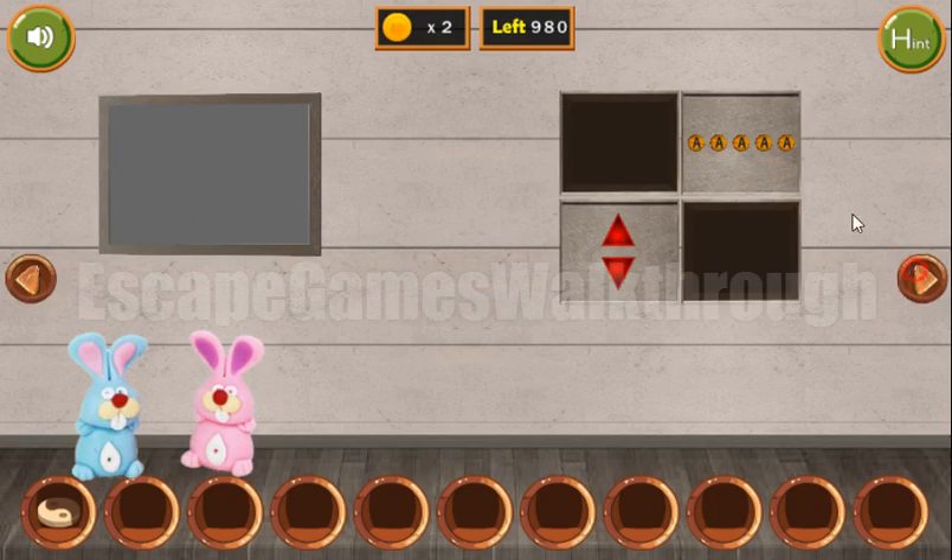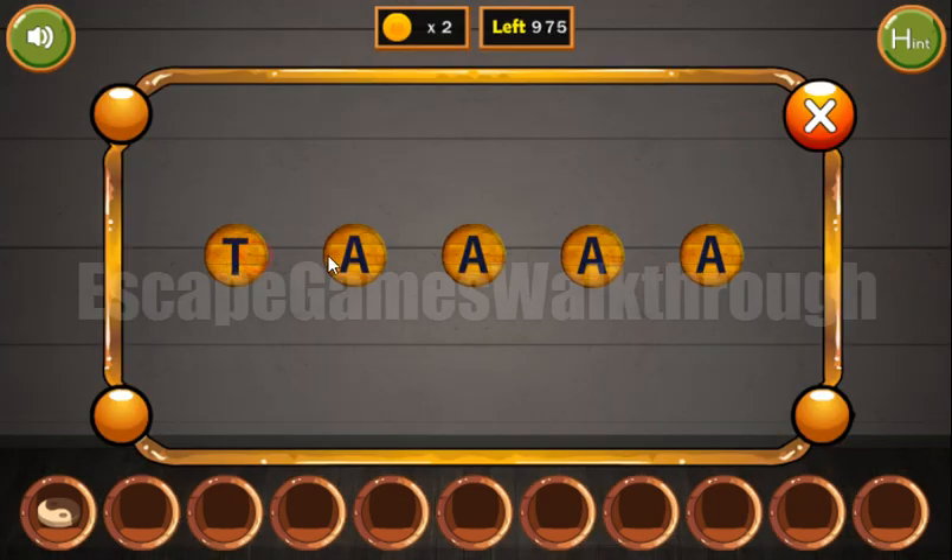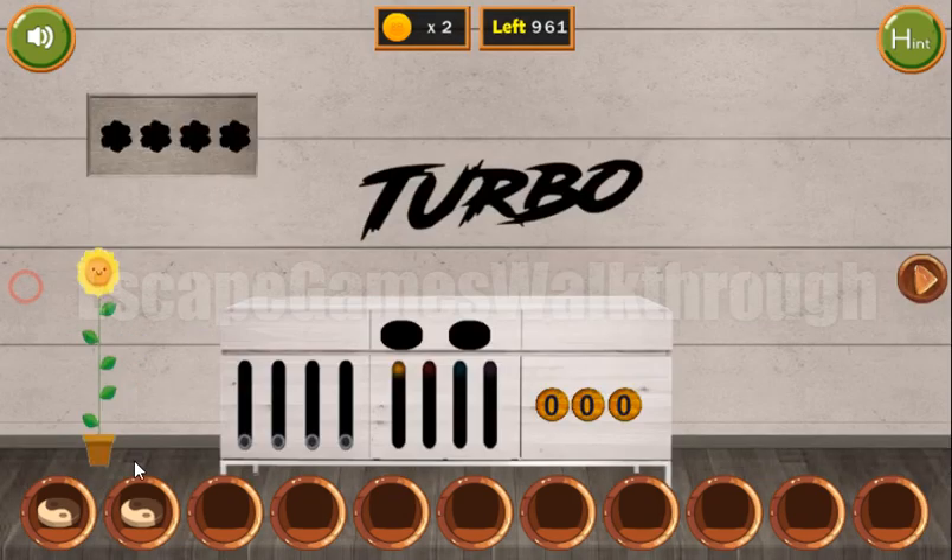Also here's the word: TURBO. So let's type it here — T-U-R-B-O. Okay, we've got the second token.